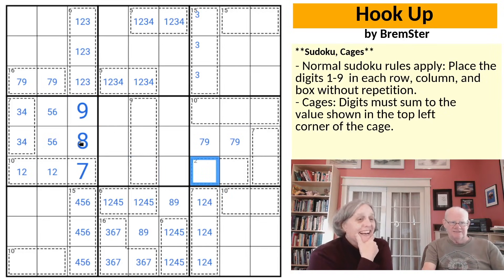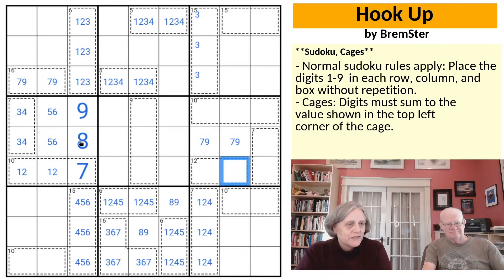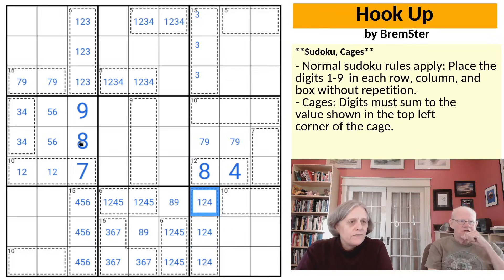A 12 cage in two cells can only be 9, 3 — 8, 4 — or 5, 7. Neither 9, 3 nor 5, 7 will work because we don't have 7 or 9 available, so that is a 4, 8. And we can determine the order because of the 4s in the 7 cage.